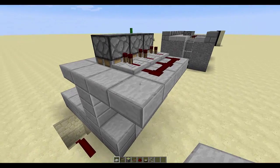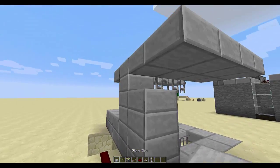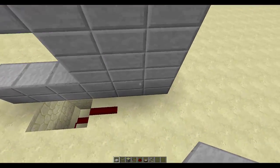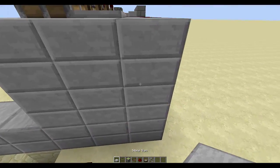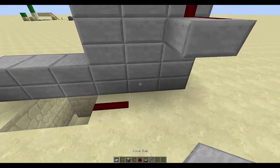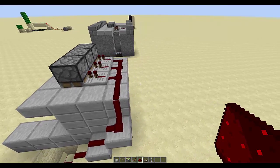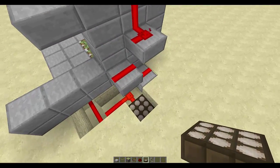Bring the redstone over a little bit — remember this would all be closed up as your wall so you can't see the mechanism. You can bring the signal down using slabs: put some redstone dust on a slab, bring it down a block, put more redstone dust on it. That works just fine, though it would make your wall pretty thick. You can also route it more steeply — it's just a matter of moving the redstone signal down the slope.